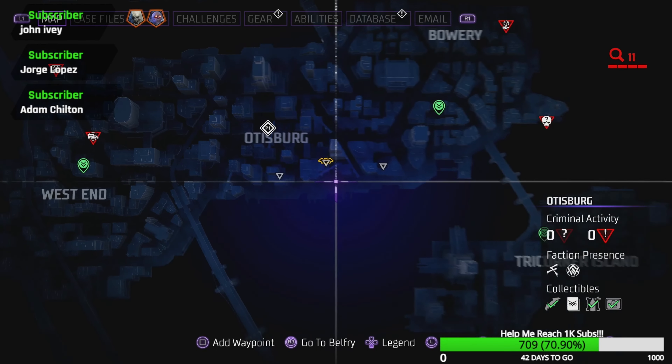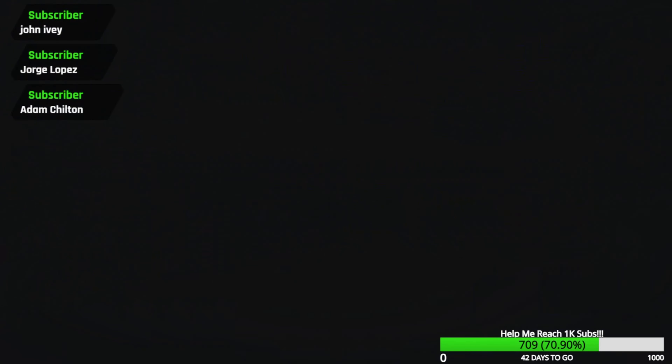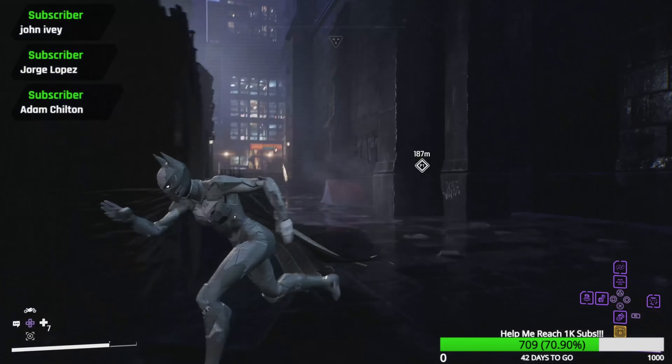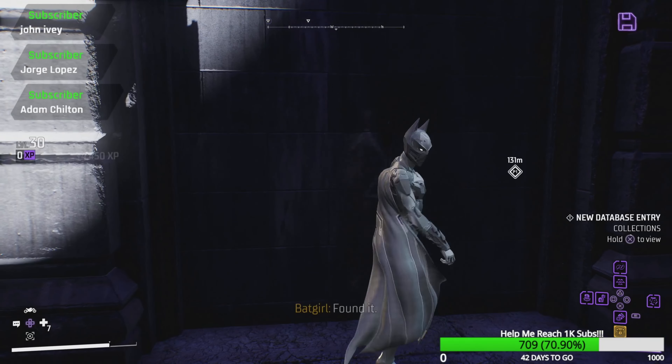The next one is going to be in Otisburg right here. You'll see a big cathedral — I'll go to the front of it very quickly. You'll see one of the symbols on the back of the building and one on the front. You'll also find a landmark plaque if you don't have one of those. Right up here is where your actual thing is going to be — there you go. Onto the next one.